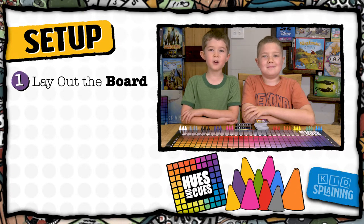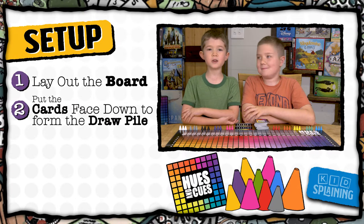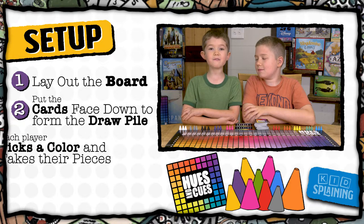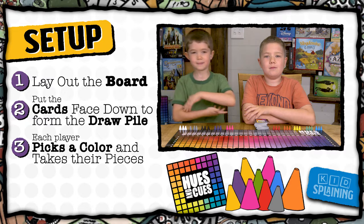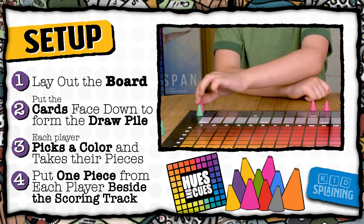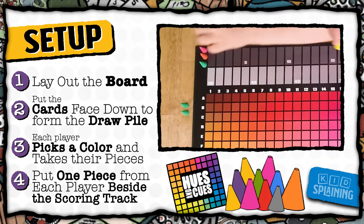To set the game, lay out the board, then put the cards face down to form the draw pile. Then let everyone pick their party hat colors. You can put the scoring frame to the side for now. Put one piece from each player to the left of the scoring track, which is the gray area at the top of the board.